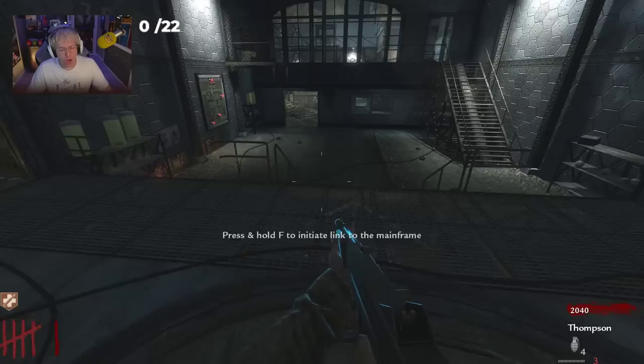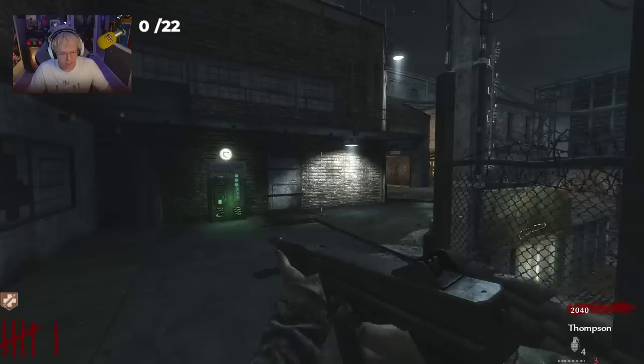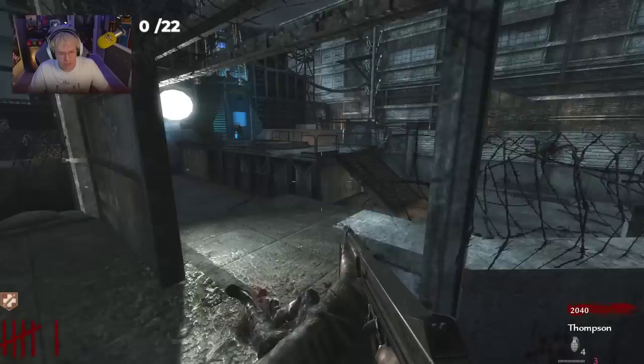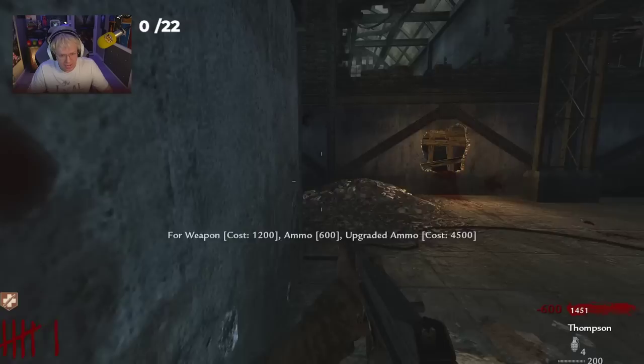Round 6. I thought it was going to be a dog round. We're not hitting the box — we've really got to be prioritizing the wall weapons here. All the pack punch challenge is about point maximization. I'm also going to be grabbing more ammo since I thought it was going to be a dog round.